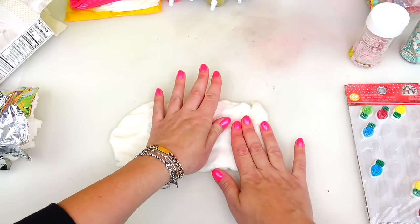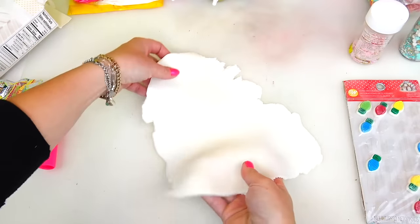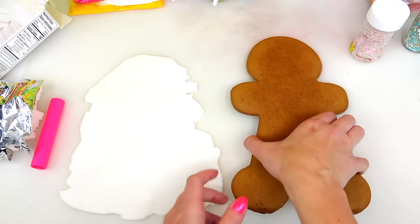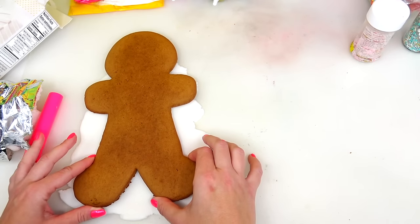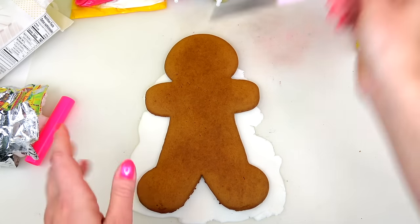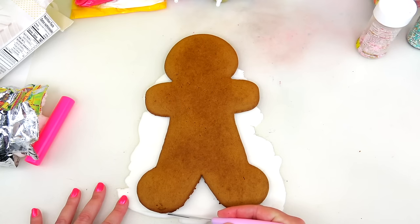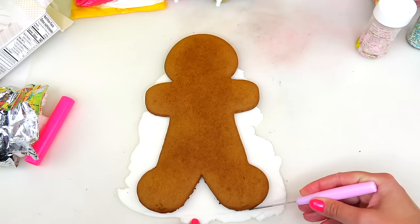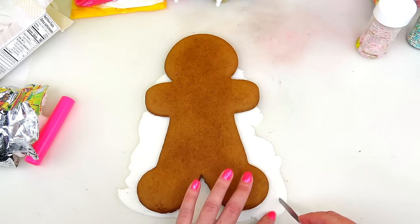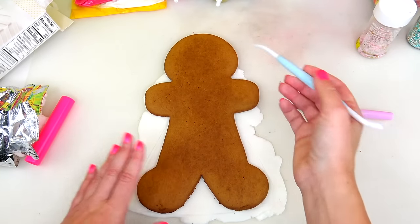We do need quite a lot of fondant because I'm pretty much going to be making her entire dress out of it. I'm going to use my little rolling tool, and once the dress is nice and flat I'm going to cut out the shape of Princess Peach's beautiful gown. I'm placing the cookie right next to this piece of fondant just to make sure we have the right proportions.